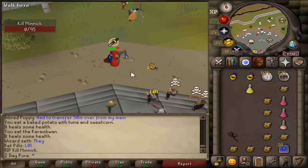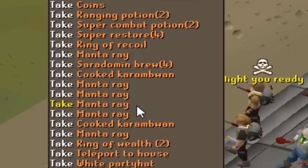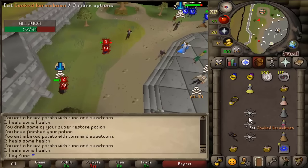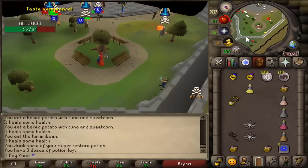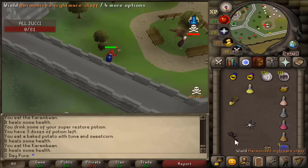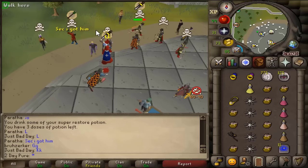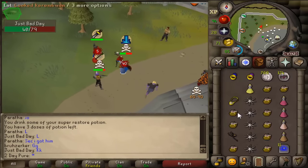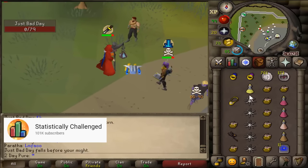Oh my gosh, no way! That is unlivable. This is going to be one for the books, guys. And we started off with a nice 3.8 mil PK. 30 into 53 just like that for 2,700,000 gold coins. Oh my god, you just two hit him! Oh — that's so broken.